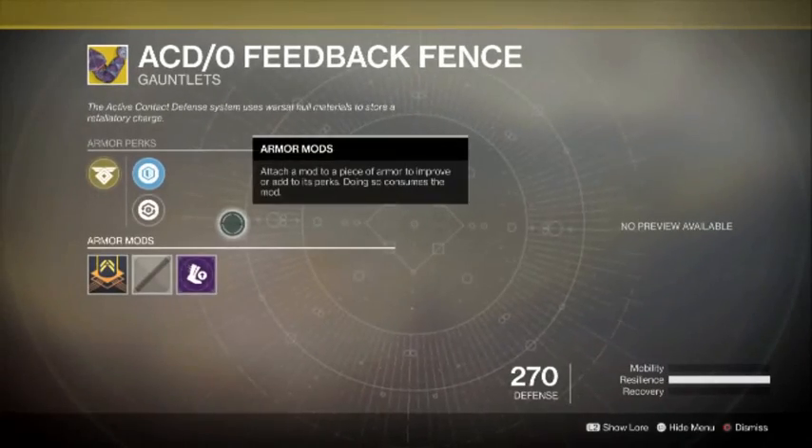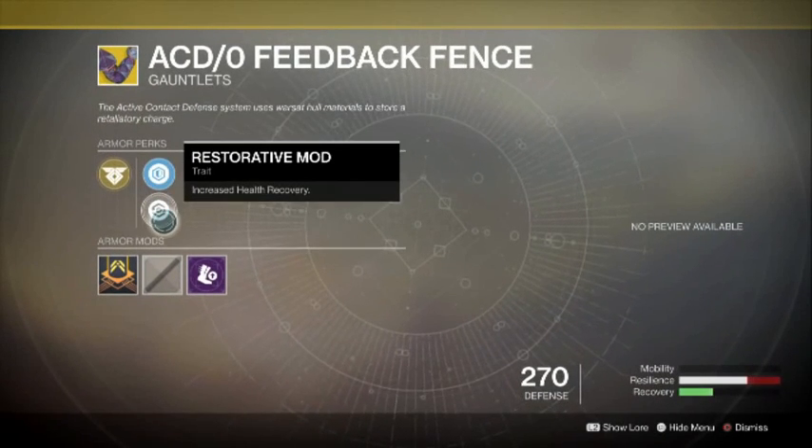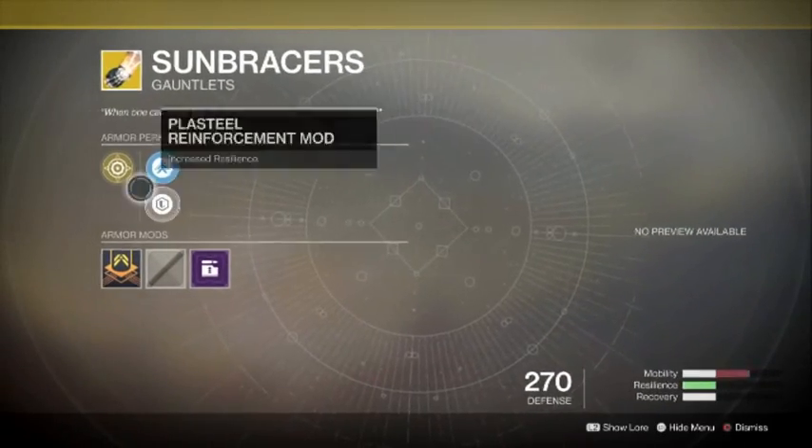For the Titan we have the Actium War Rig, the Feedback Fence. And the Warlock has the Sun Bracers gauntlets.